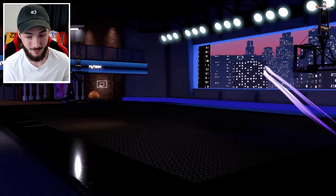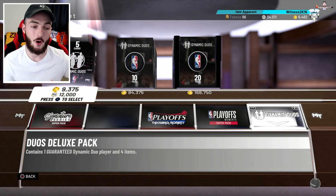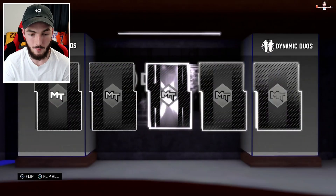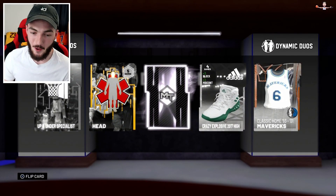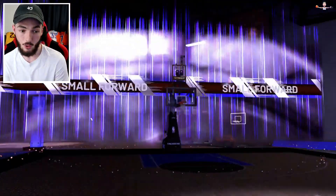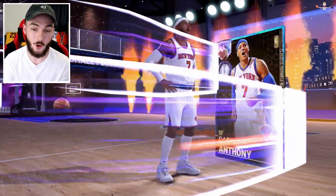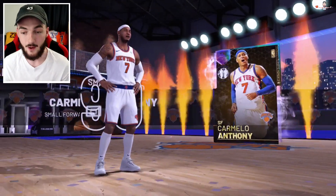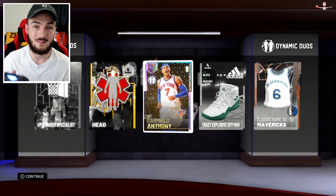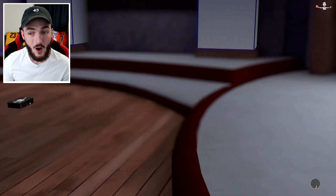We're going to spend the rest on duo packs because that's our best chance at an opal and the best cards are in there. And we got one! That is our second galaxy opal. It's going to be Melo — Melo's got a duo with Kobe, I believe. Pretty sure I don't have this Melo, I don't think he's even on my squad anymore. I think I sold him, but Melo is definitely a good pull — we take a W with a galaxy opal Melo.